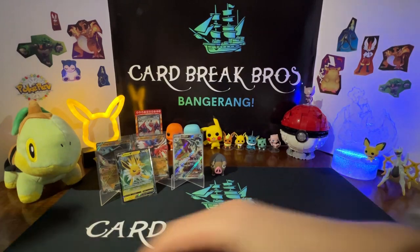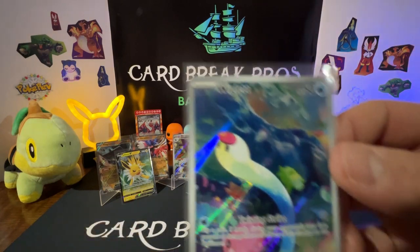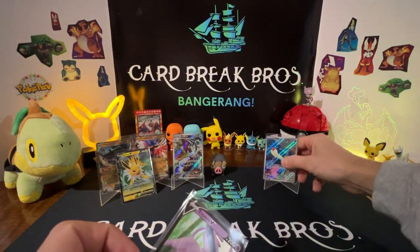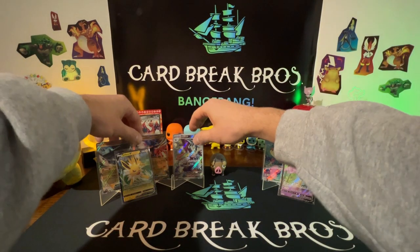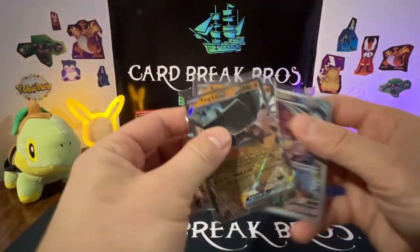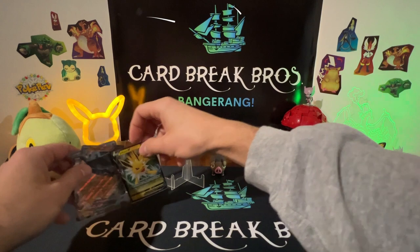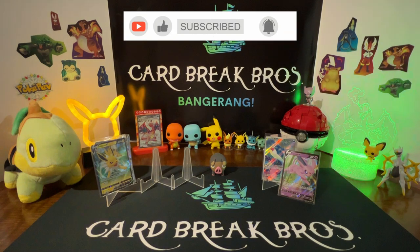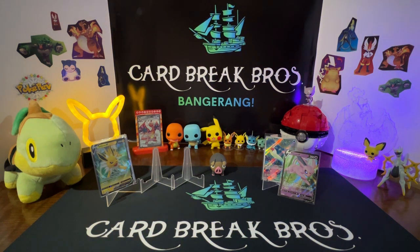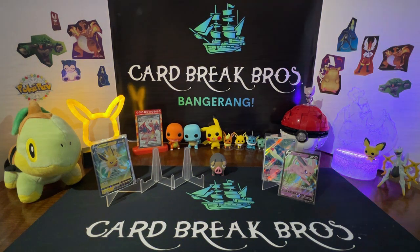Quick recap: there's our Espeon promo V, and the only real hit was the Wiglett illustration. Jolteon definitely took the win with three hits: the Tinkatuff EX, the Cryodon EX, and the Baxcalibur illustration — which is really neat. Let us know what you guys think. Please like the video, subscribe if you're new, and turn on that notification bell for future videos. We're trying to grow the channel and we always appreciate you guys watching. Thanks for tuning into Card Break Bros — have a good one!